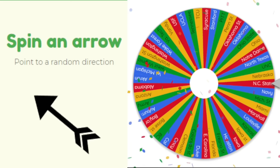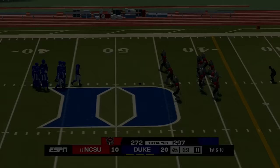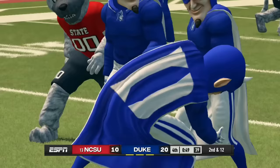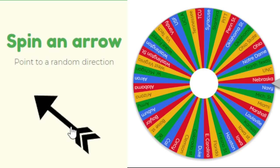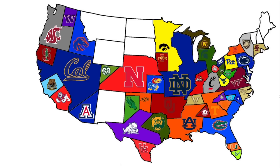NC State plays their first game — first of five North Carolina teams to play. Heading northwest, they face Duke. The Blue Devils hold on to win 20 to 10 and defend their homeland. NC State is taken out in their first game.